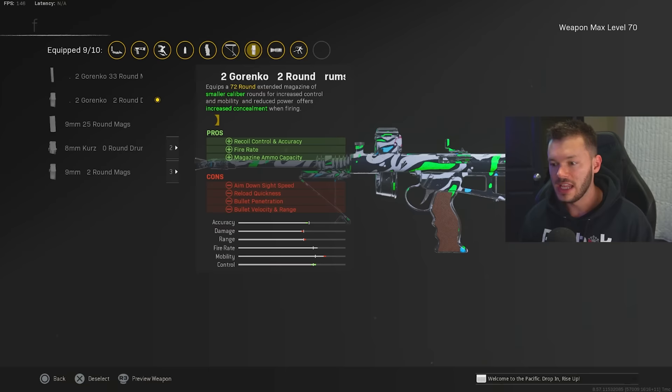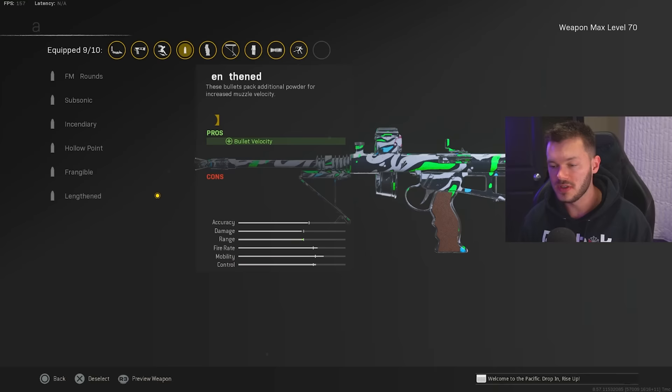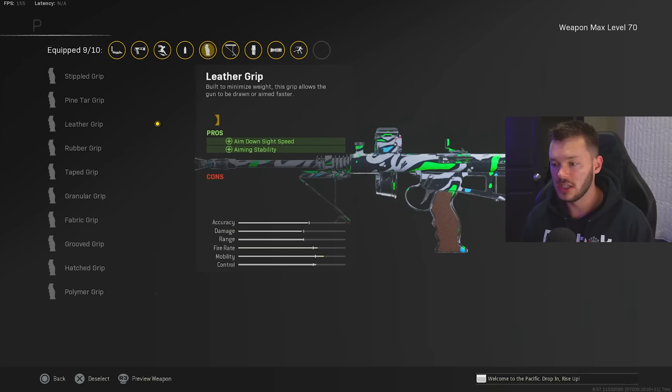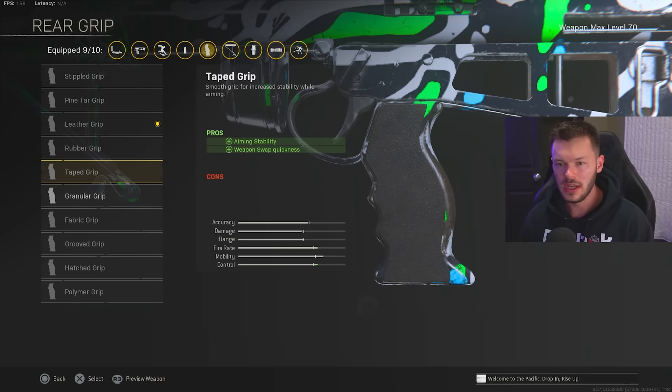In the magazine section, we're sticking with that 7.62 Granko 72 round drum of course. In the ammunition, we got Lengthened on here like usual — we've been sticking with this since that previous update. In the rear grip section, we got the Leather Grip for the increase in ADS speed and aiming stability — no cons. I tried running the Fabric Grip but I felt like I was missing a couple too many shots, so I'm sticking with the Leather Grip — it feels incredible.